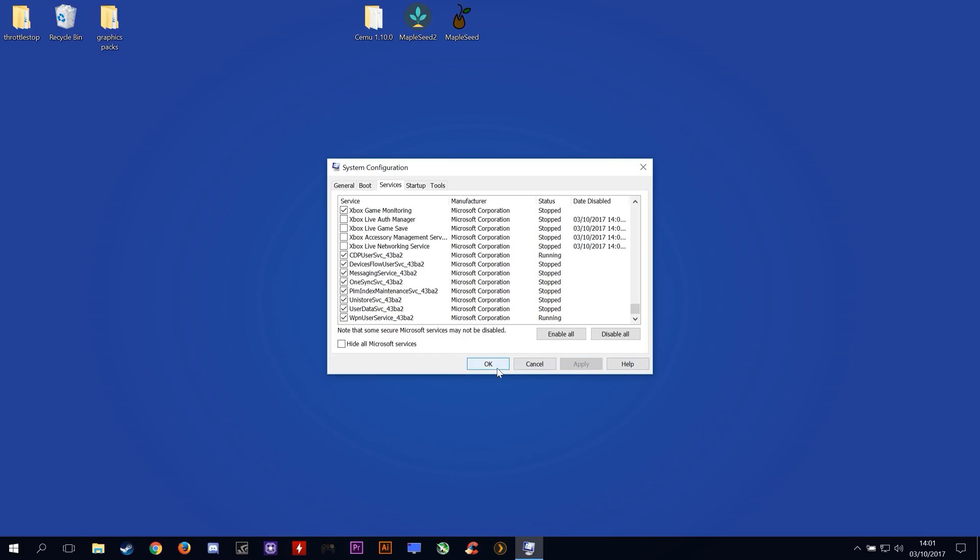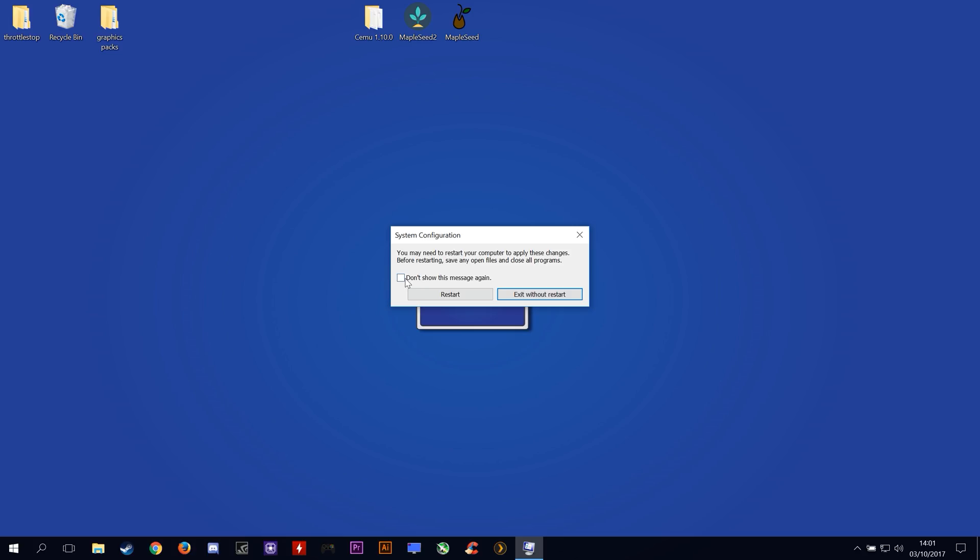When we click OK, it should prompt you to restart your system. Once we have it restarted, we'll come back and make sure these services are still turned off.